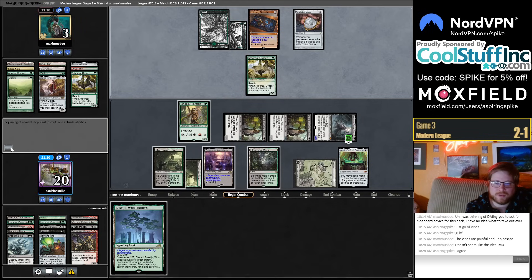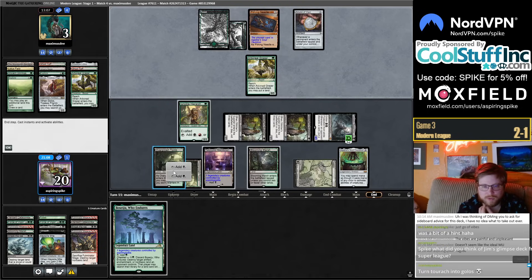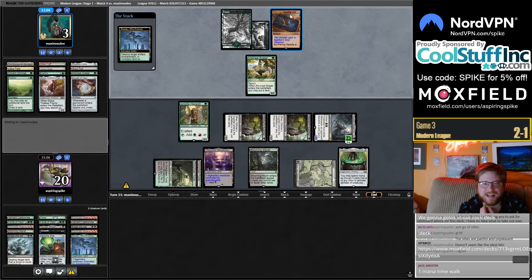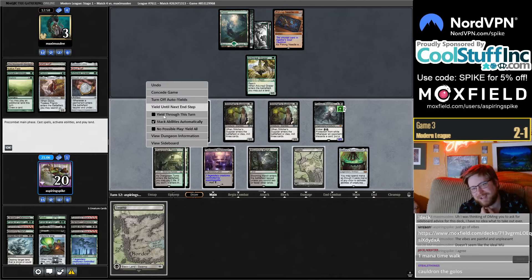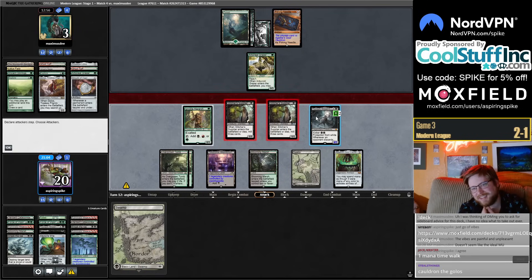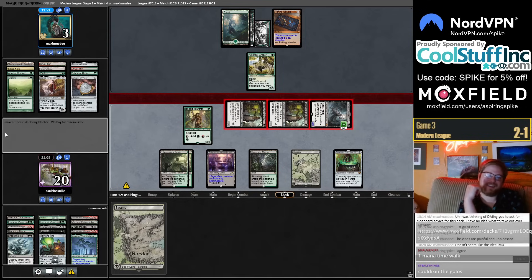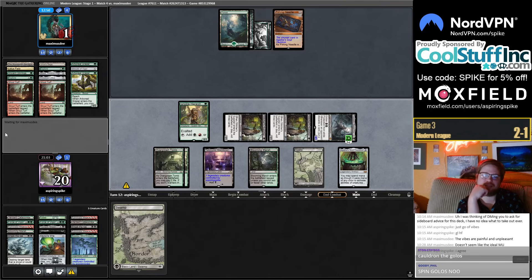I can just hold up whatever I want to do with Cauldron at instant speed. Good chance they just concede here. I can kill the Needle and then Cauldron something at instant speed. The saddest Boreal Grazer. They're dead to the counter on the Cauldron too. Oh whoops — I did miss with Besaiju. I meant to target the Needle — just Manual Dexterity fail. They still can't win though. Oh, I could have Golos'd Golos — I just missed the Needle. I have bad aim.